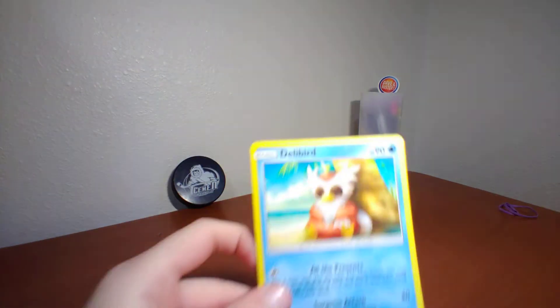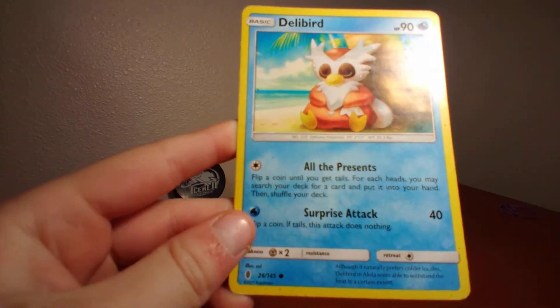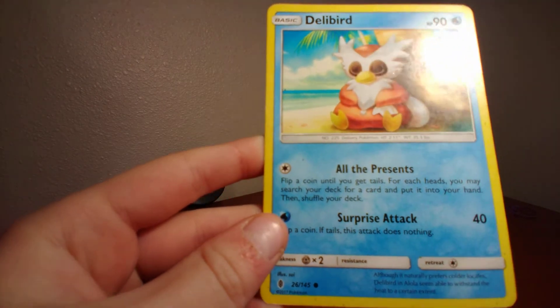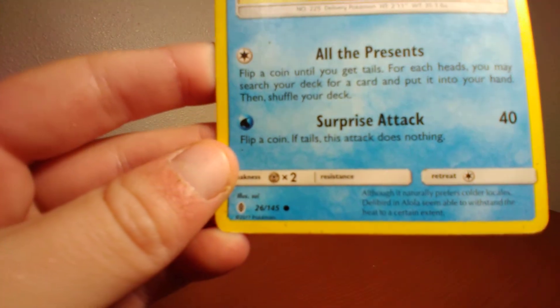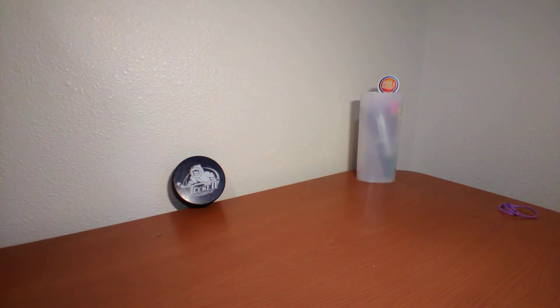Next up I have Delibird — 90 health points. All the Presents: flip a coin until you get tails, for each heads you may search your deck for a card and put it into your hand, then shuffle your deck. Surprise Attack: flip a coin, if tails this attack does nothing, 40 damage. You might be lucky, just don't be too short.